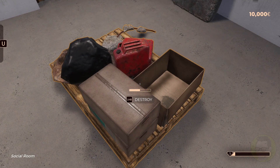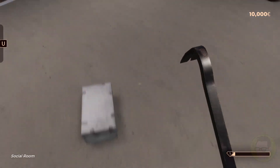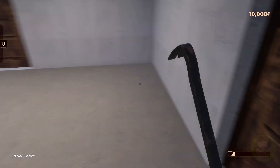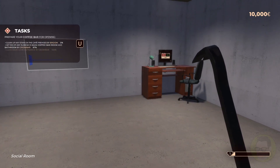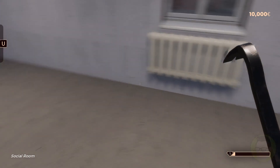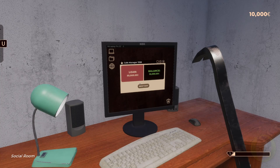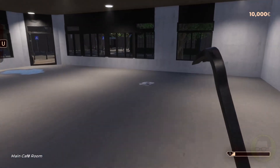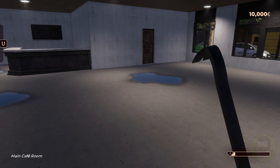I wonder whether we get to run the cafe after we've cleaned it all up or whether we just renovate and sell. Maybe we just renovate and sell. We're still at 97% for the main coffee bar and bathroom. I don't think we need to remove that door. We've got music running again - I've got music turned off, they shouldn't have any music running.